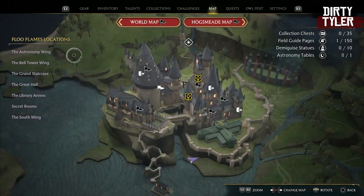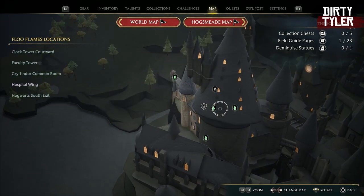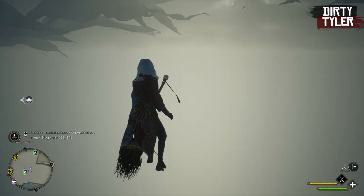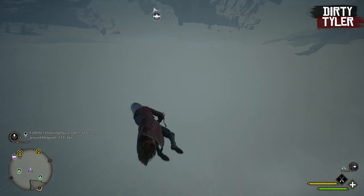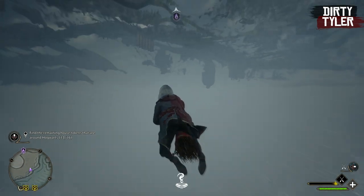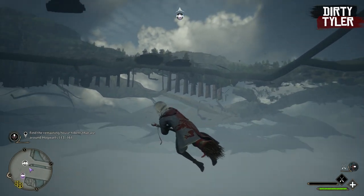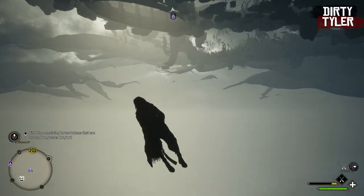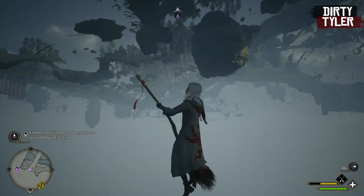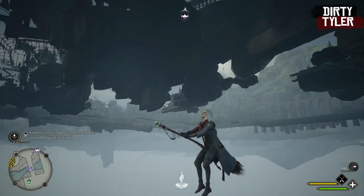Once you get under the map you want to make your way over to the south wing, and the area we're going to set a waypoint for is the hospital wing itself. You do want to go quite a bit down so you don't glitch into some of the bodies of water, which is possible. It is pretty easy to avoid — just go a bit lower than them and you should be able to fly under them and then come up under the point where you want to be.